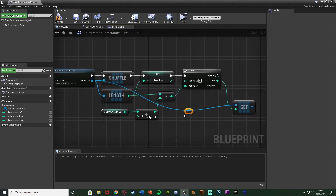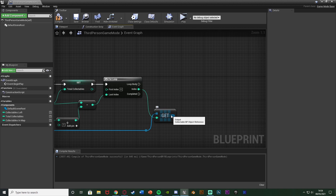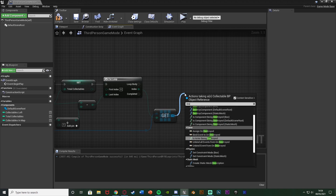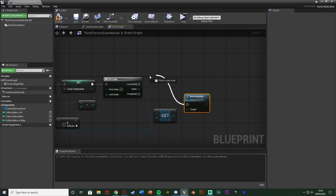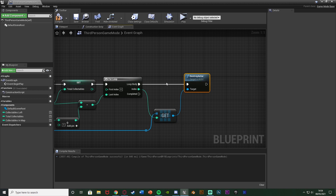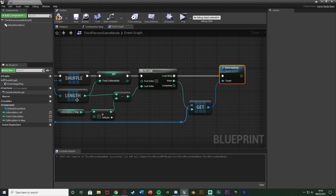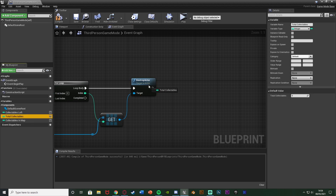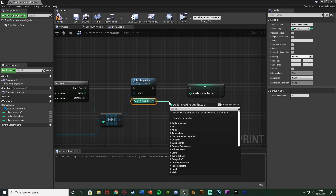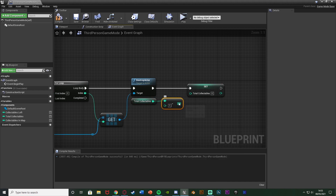I'm also just going to double click these lines here to get some reroute nodes just to keep it looking nice and organized. And then once we've got the one which we want to destroy, we can get a destroy actor. So we're going to destroy the items which we don't want to place down, with that going into the loop body. So it's going to do this and call this code for however many times we want to destroy it, so i.e. how many we want left in the level. And then what I'm going to do as well is after the destroy actor, I'm going to set total collectibles, and I'm going to set that to total collectibles minus one.